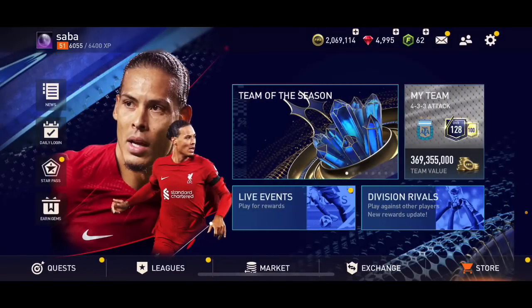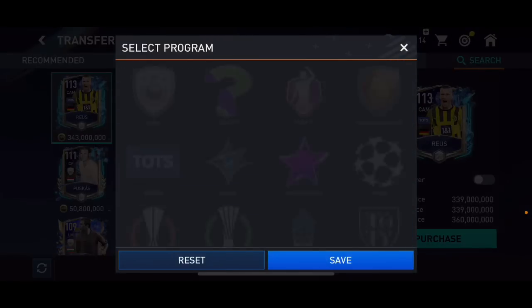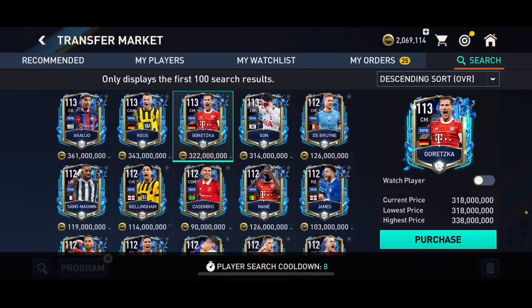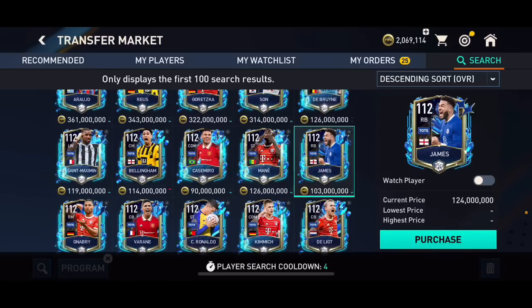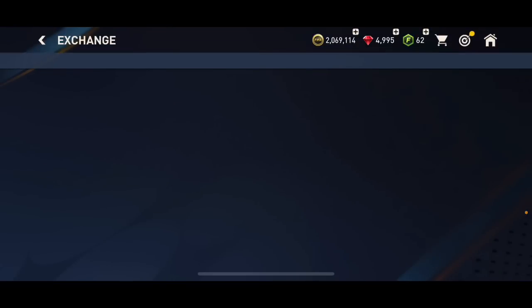But we've also got a lot more. If you go into the market, you will see we've got 113 overall Araujo, 113 overall Hyunmin Son, a lot of other cards as well — there is 113 overall Goretzka, Saint-Maximin, Manend, all the other cards like Rich James. But in this exchange we can only get four cards.